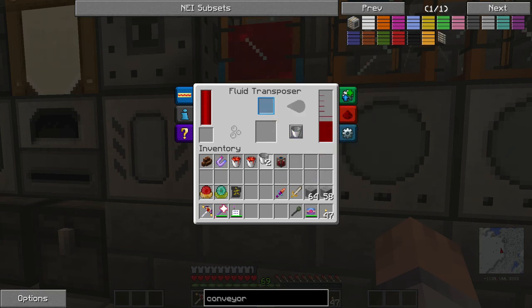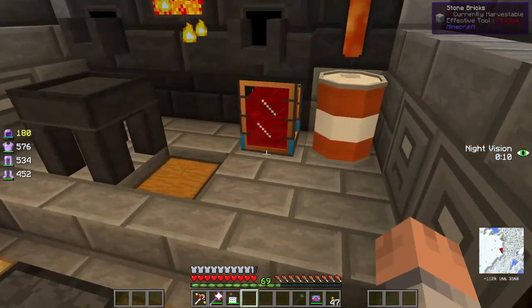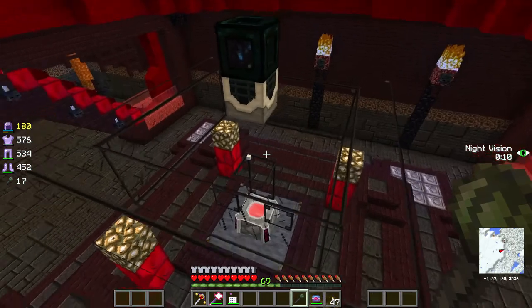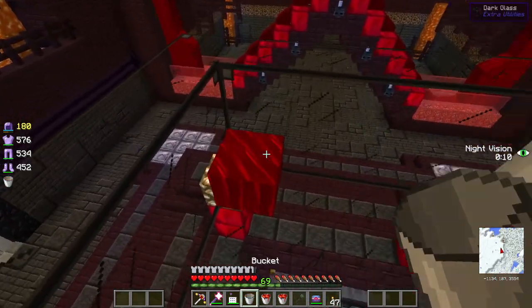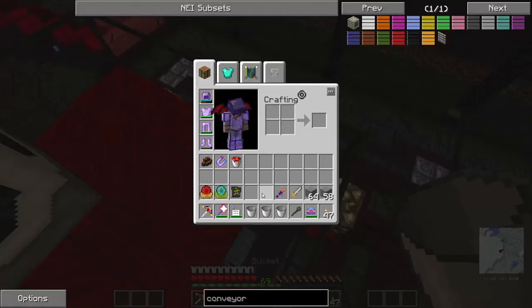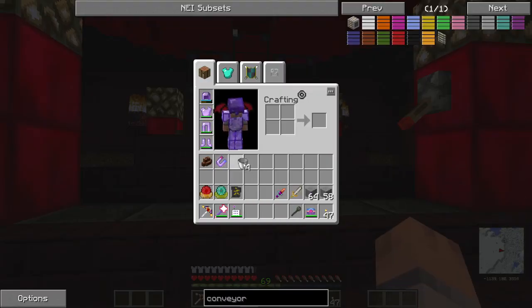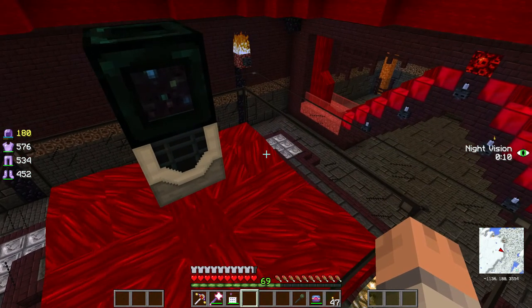Once the tank is full, you take it and put it into a fluid transposer set to fill mode, and now we have Tinker's Construct buckets of blood. I put the platform up and tried water first but the blue just didn't look right, so I'm testing it with blood. I think they're going to flow down fast enough that they won't die before I hit them. I put a glowstone block there instead of a sign so it looks better.